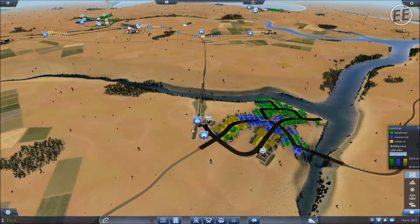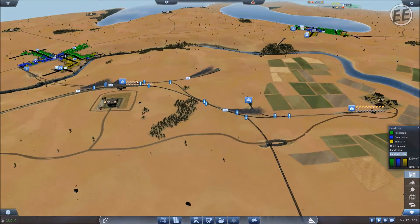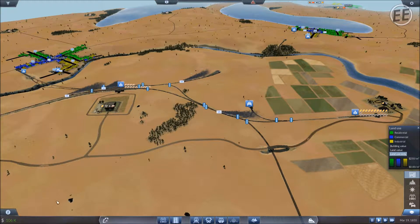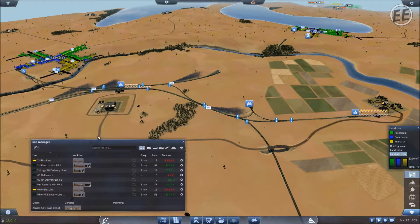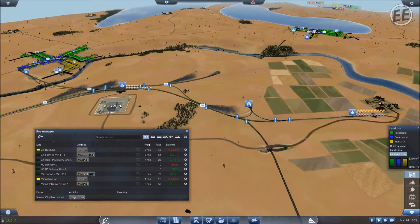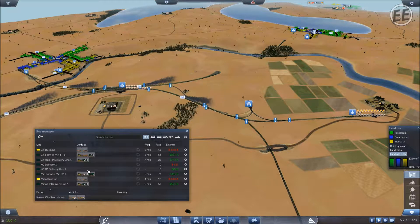We put a couple of trucks on the line so they can move goods. I stuck them back in the depot because there's nothing for them to deliver yet - can't afford a train yet. I need to put a train on this line to deliver the food. I should have a food line that goes from food processing to Kansas City.